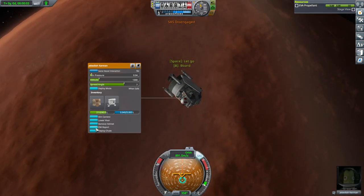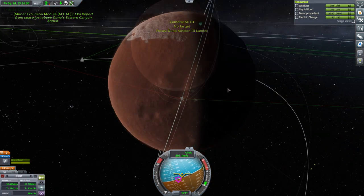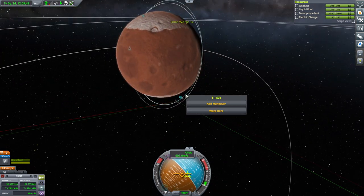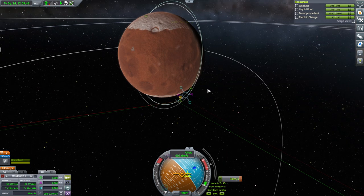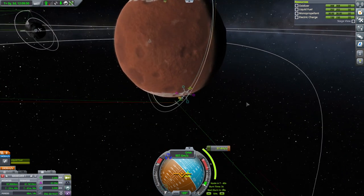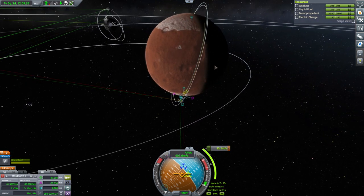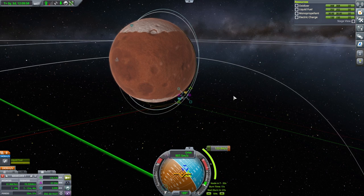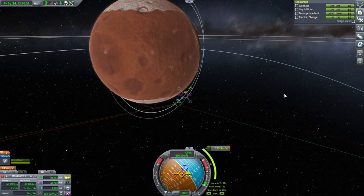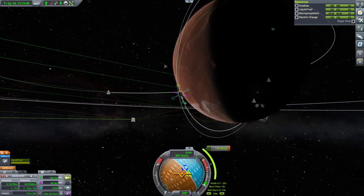Do you see any Duna Stones? Eastern Canyon — well, it was the right place to land except we overshot. Let's not skimp on it. We're going to make sure it's in that canyon, even though it costs a little bit more. And we're going to get less time to slow down.